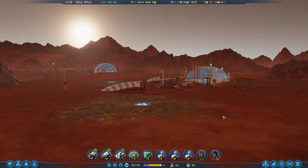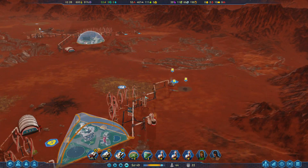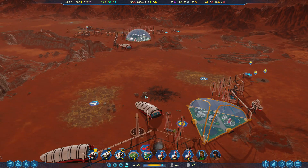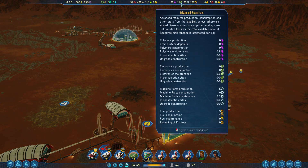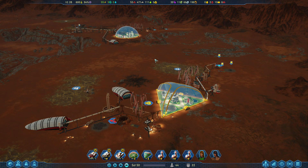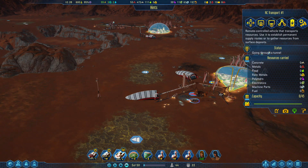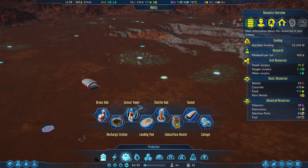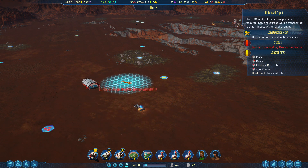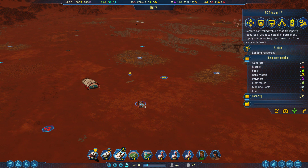Is there anything else I need to sort out on this site? I don't believe I need a drone hub at this moment in time. We have plenty of oxygen and we're only using 0.6 electronics, which is okay. At the new site we want to get an electronics factory and a polymer factory up and running. I'm going to direct the rover through that tunnel to start collecting metal over here, and I'll put down a universal storage.